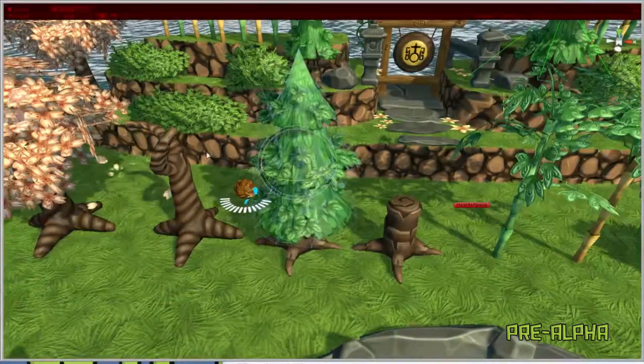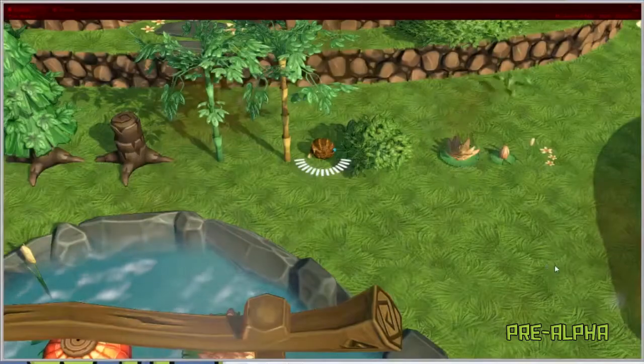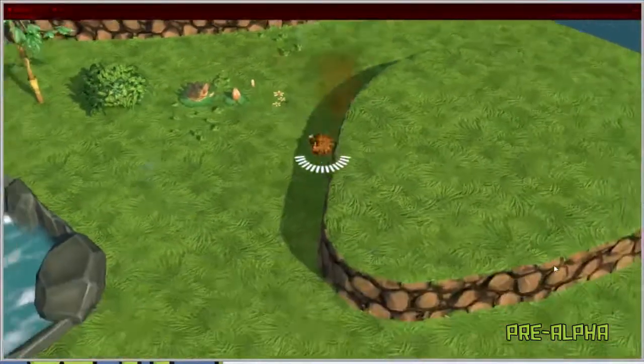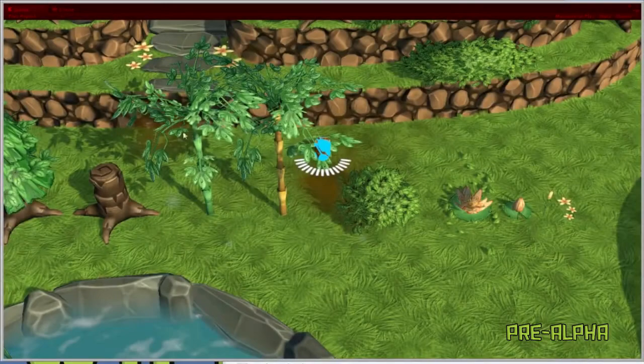We've also begun some work on particle effects for the vegetation to bring movement and life to the scene, as you see here with the cherry blossom leaves and the bush bursting outwards as the armadillo moves through. This is still in its very early stages and may not be returned to for some time while we get the broader assets and designs of the game in place.